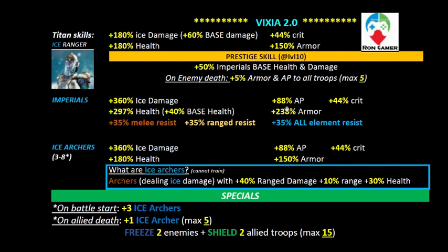That low AP means it will be very hard to create builds that produce effective armor piercing to take down anything upwards of 250%, which is quite easy to achieve these days. For example, going against another Vixia, you won't be able to pierce her Imperials' armor. You do get 45% critical, which is good since Imperials start with very low critical — so you can build up to 100% critical fairly easily.